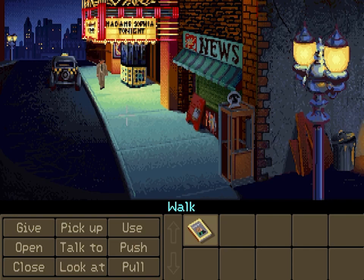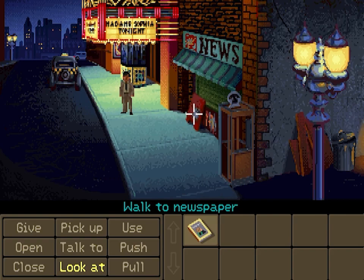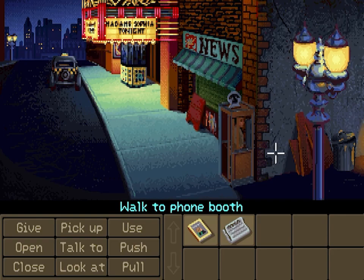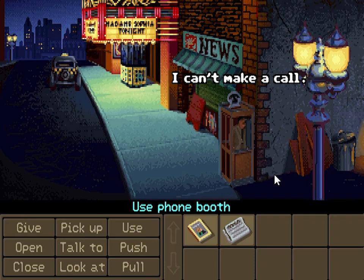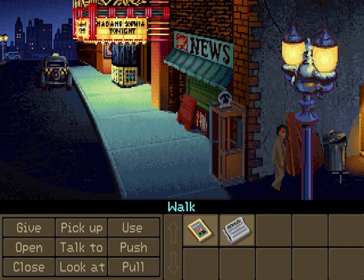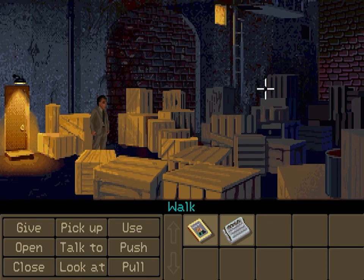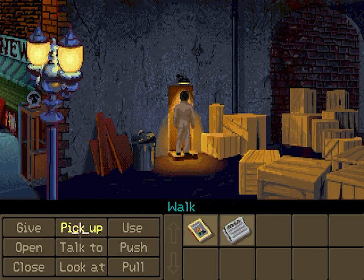All right, here we are in New York — we go see Madame Sophia's show. This is another example of where you can choose to approach problems different ways. I can't make a call, I'm out of nickels. There's a bouncer, so you can actually do it three different ways: push some crates and climb a ladder, actually fight the bouncer, or basically sweet-talk him. Why don't we talk to the bouncer — he's kind of an interesting character.